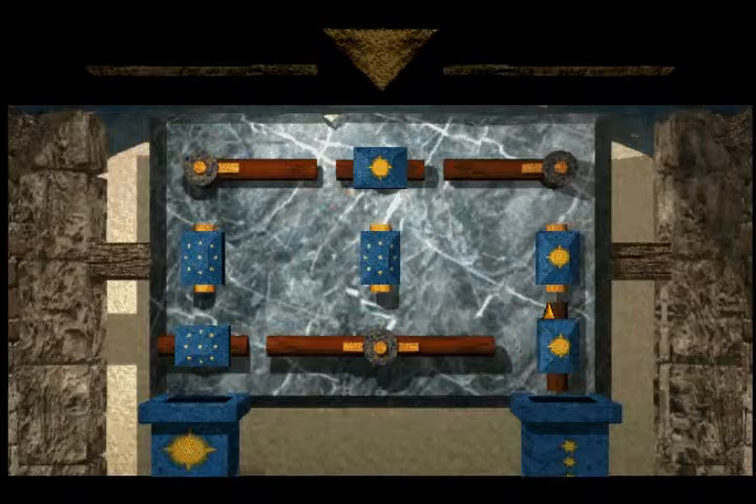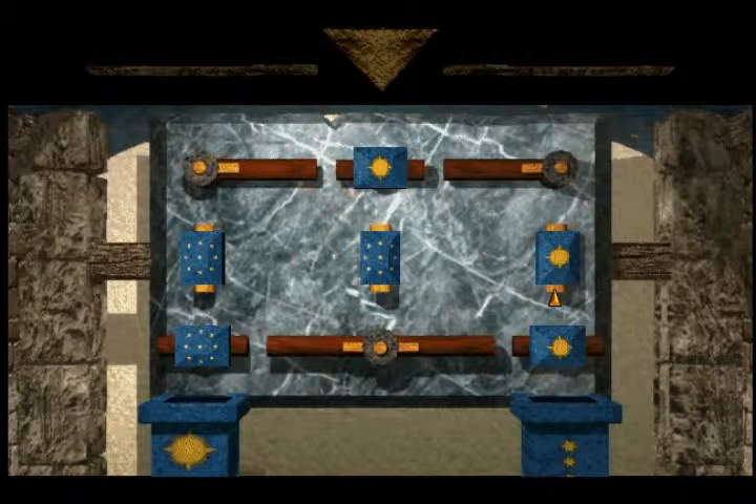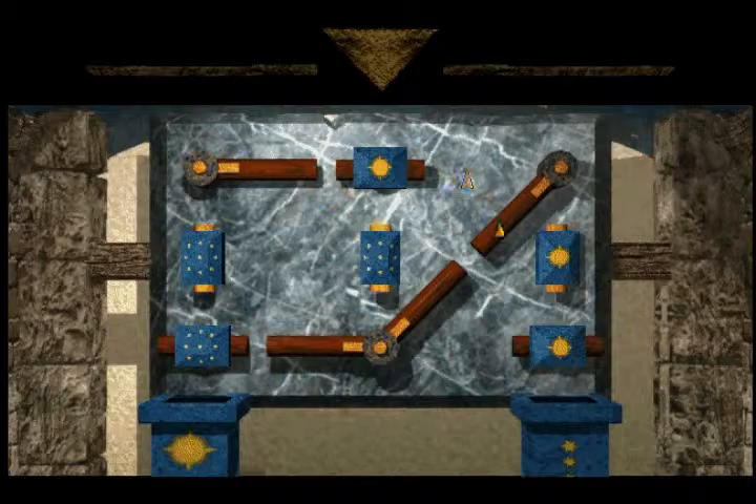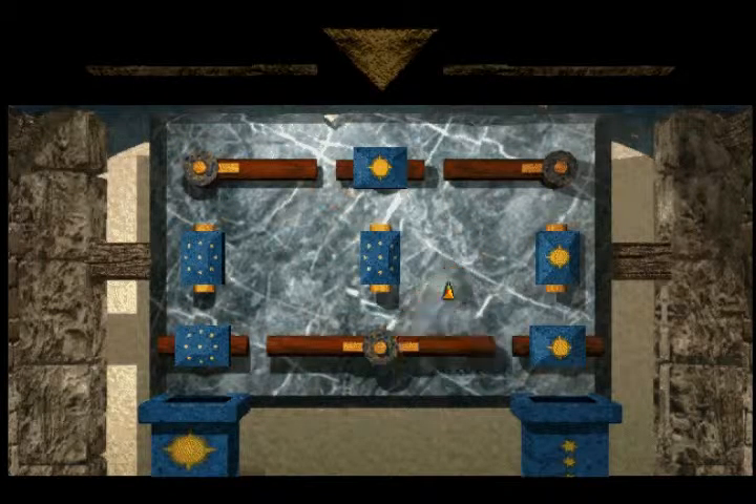Apparently this can rotate. These can't rotate. The yellow ones can't rotate; the brown-red ones can. Our goal seems to be to form a path to move the stars to the right and the suns to the left.